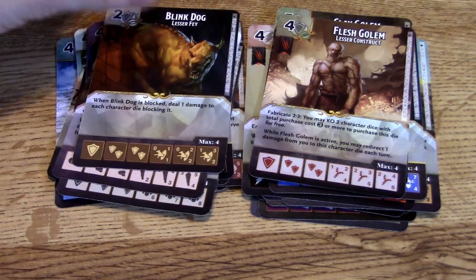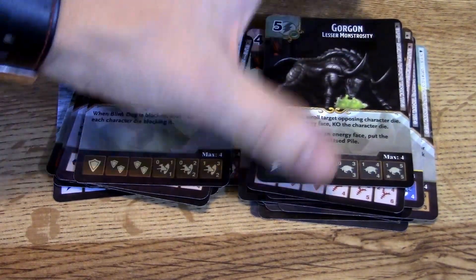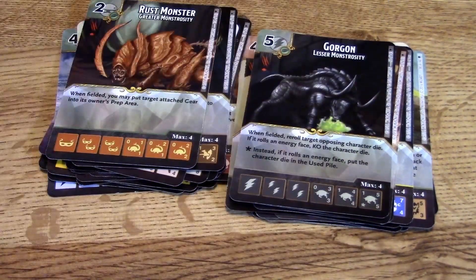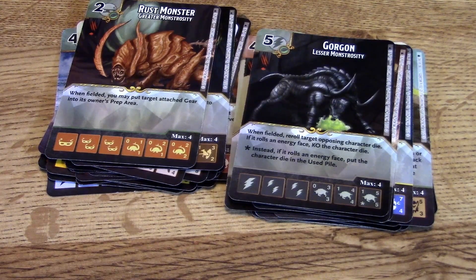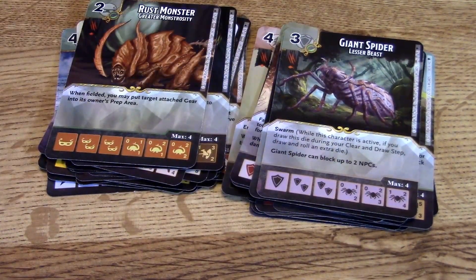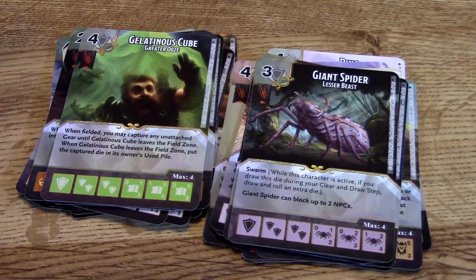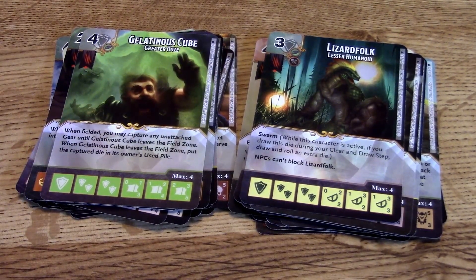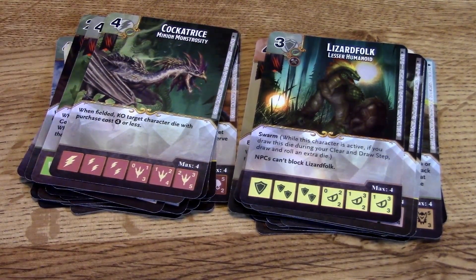The Flesh Golem also has Fabricate and can absorb damage as well. The Blink Dog deals damage to each blocking die. The Gorgon: when fielded, target opposing character die rolls — if it rolls an energy face, that character die is killed, which is pretty cool. The Rust Monster: when fielded, you may put target attached gear into its owner's prep area — rusting stuff out. Giant Spider has Swarm — just gross. The Gelatinous Cube comes back into play and captures things when fielded. The Lizard Folk has Swarm — fantastic, you can have a whole bunch of them.